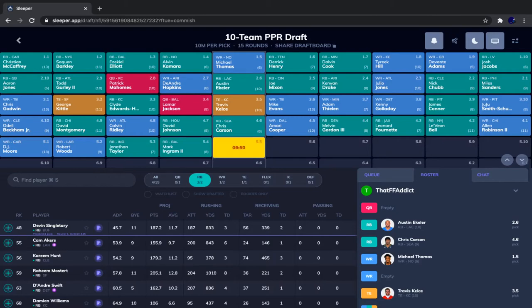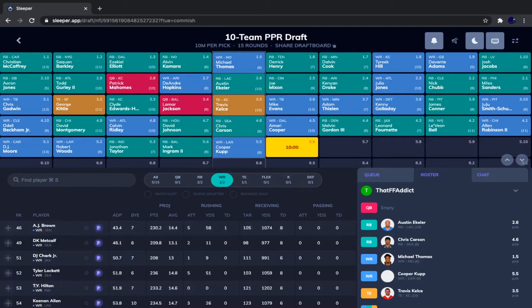David Johnson went followed by Ridley, David Montgomery, OBJ, DJ Moore, Robert Woods, Jonathan Taylor, and Mark Ingram. Looking at wide receiver, Cooper Kupp is definitely the move. As much as I target Robert Woods in drafts, it's usually because he goes after Kupp. I wouldn't take him ahead of Kupp. Cooper Kupp is Jared Goff's safety blanket — more targets in this offense — and he was already the WR1 here. We will take Cooper Kupp.